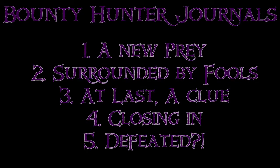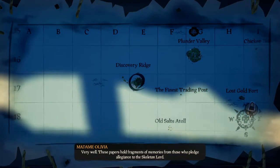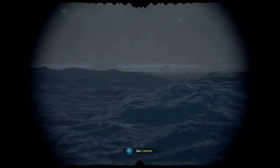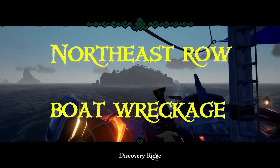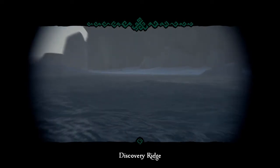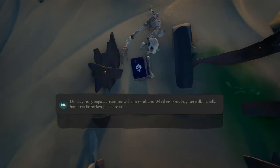We'll move on to the second journal - surrounded by falls. Journal number 2 can be found on Discovery Ridge. Here you're looking for another damaged rowboat. This time it's on the north east coast. You will find it next to a rock, and there is a skeleton next to it. Just read it.